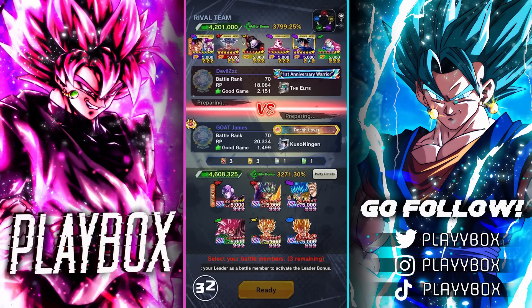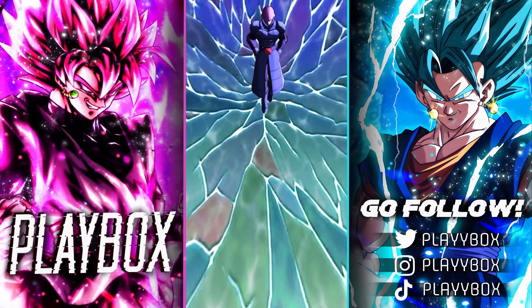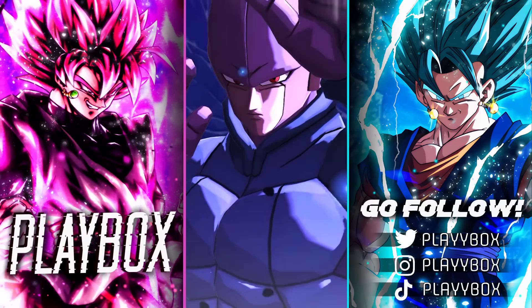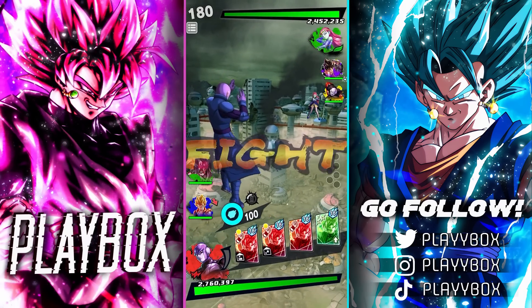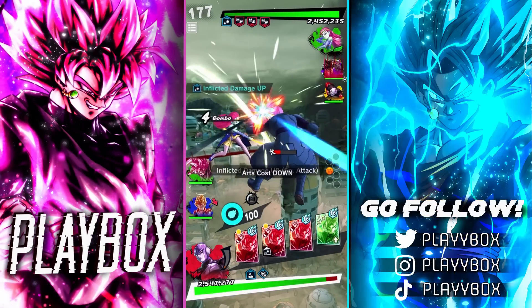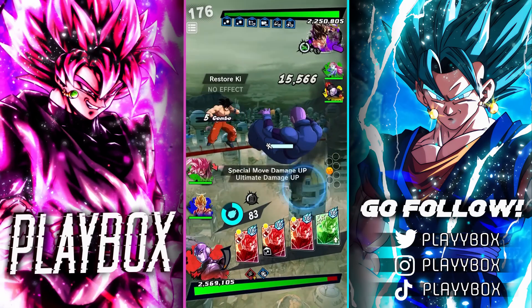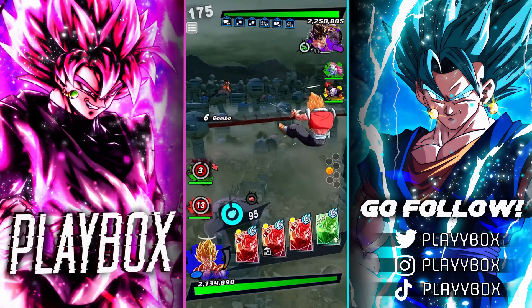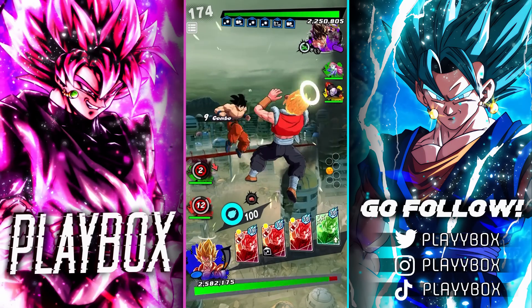We will try to use every single unit on this team at least once. I meant to start off with Ultra Gogeta but I accidentally clicked Hit, but it's fine. He started off with Kyo-Ai. Let's go for a Strike Cancel — he went right away. Kyo-Ai is actually very annoying. We're going to switch here. Don't want to let Hit take too much damage, but Super Gogeta might take some.